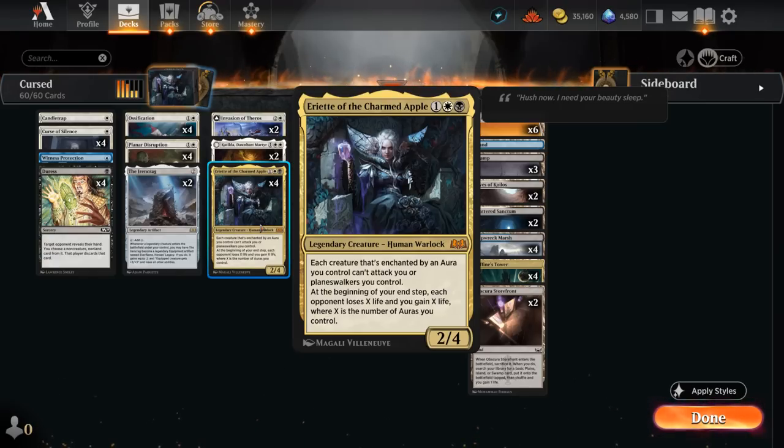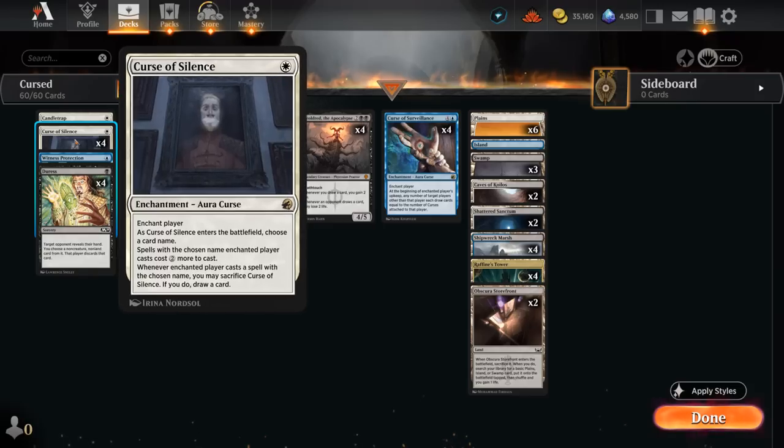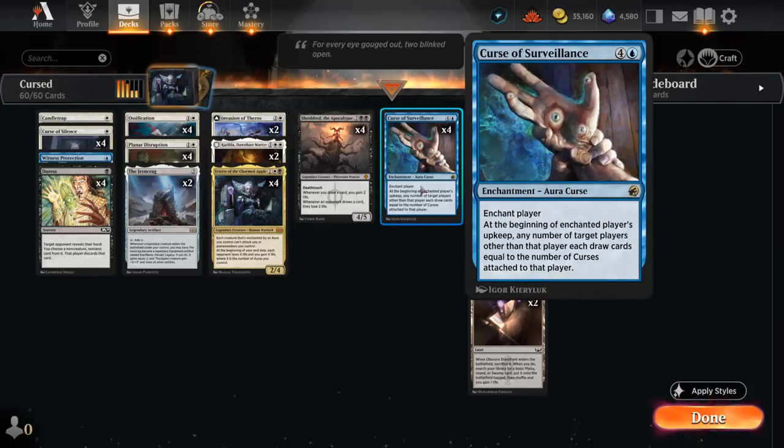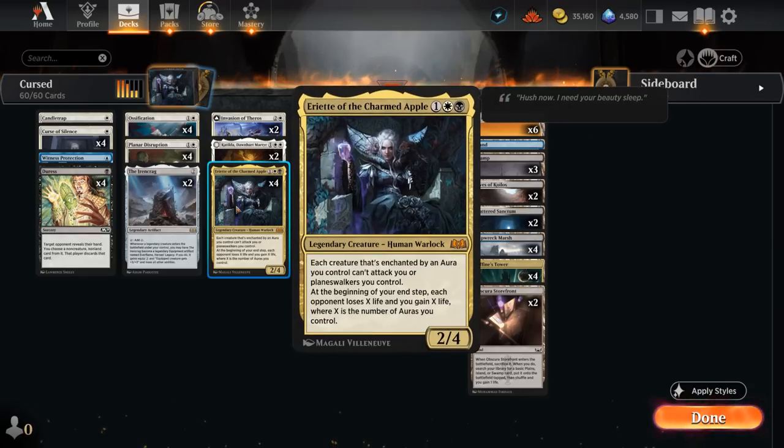Our deck is filled to the brim with auras that will mainly be used to prevent the opponent's creatures from hitting us. We also have some Curses that have the aura subtype, so those can potentially make opponent's spells more expensive and also draw a lot of cards with Curse of Surveillance. Those will also synergize with Ariat to hopefully drain the opponent to death while gaining a lot of life, which is helpful against red aggressive decks.